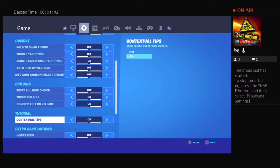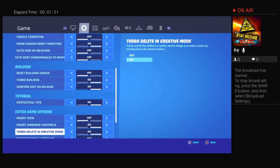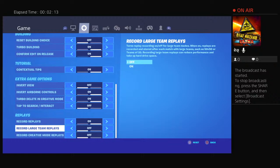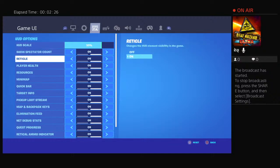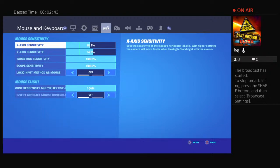Contextual tooltips on, airborne controls on, turbo delete in creative on, tap to switch interact off, record replays on. Record larger team replays and record creative mode replays are both off. Game UI: show spectator count on, reticle on, player health on, resources on — basically everything is on except creative runtime performance stats, which is off.